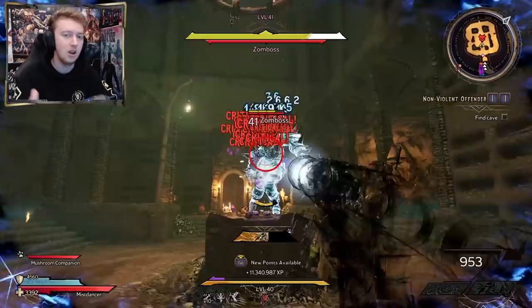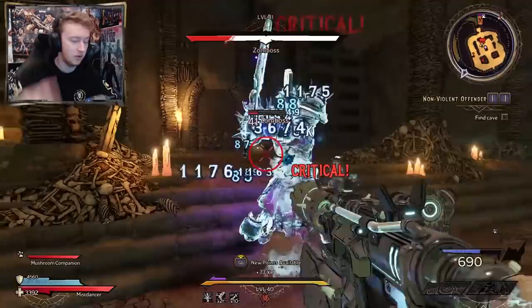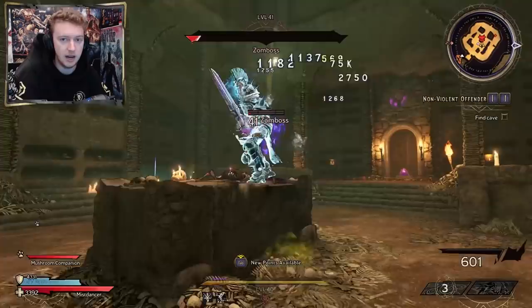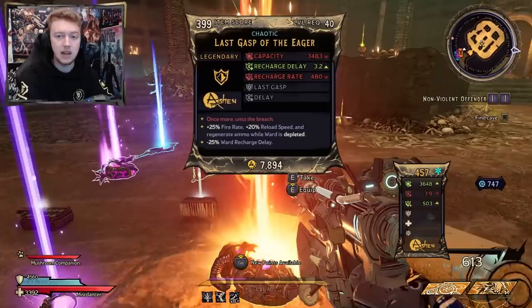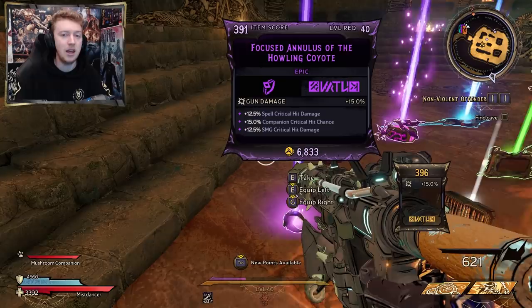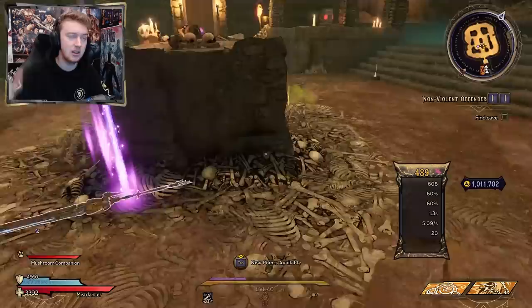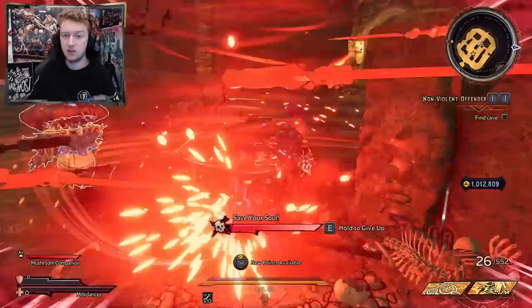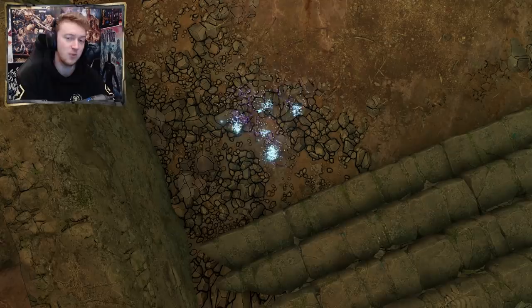I farmed Zomboss a hundred times on two separate occasions. First at chaos 20 with 48k loot luck, and also as soon as I hit level 40 with base loot luck after finding just a few dice during my playthrough — around 3,000 to 4,000 loot luck. So I have a real comparison: a fresh character at around 3-4k loot luck versus max level with 48k loot luck, covering dedicated drops, world drops, chaotics, enchantments, and volatiles. Let's jump into the numbers from the first 100 farms at base level 40 with only 3,000 to 4,000 loot luck.